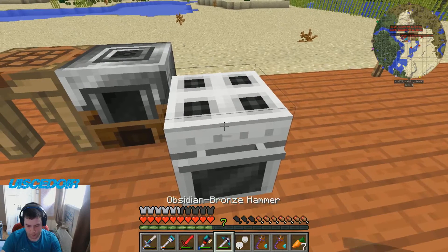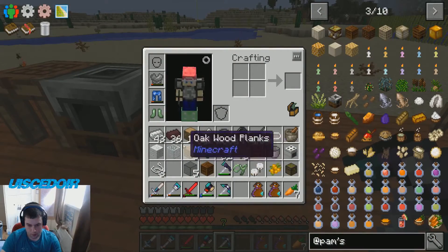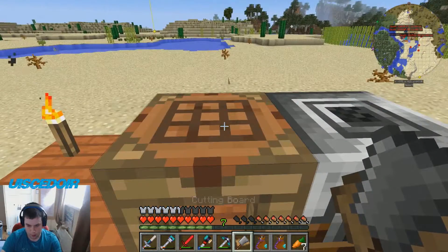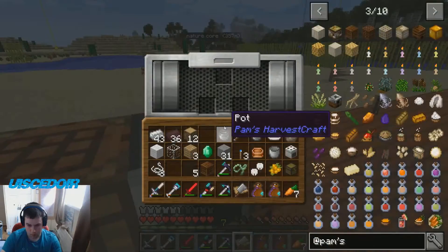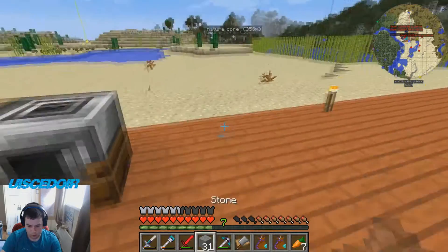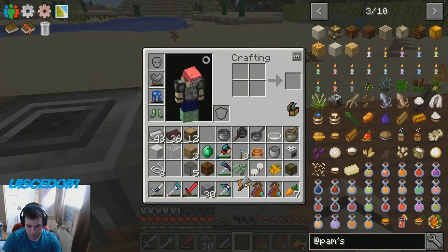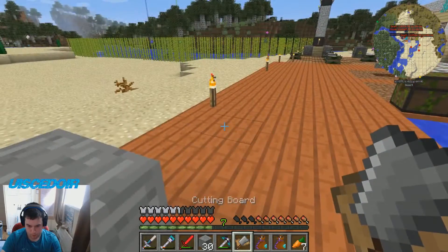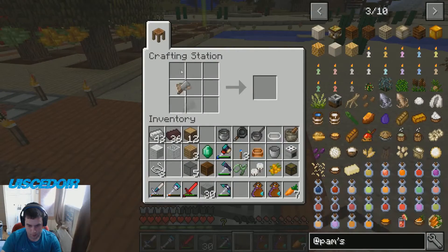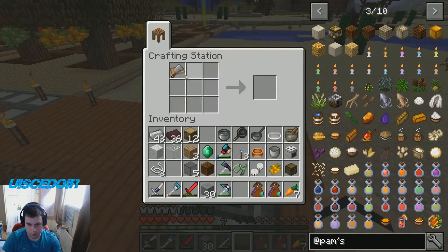Get the pick. So let's bring the chopping board. Now chopping board can be put on any surface, so I'm going to put it on top of... no it can't. Maybe it actually has to be put on a block. I thought it could be put on any surface. Does it just go in the crafting grid maybe? I could have sworn there was a way of setting this down. Yeah, it just goes in the crafting grid.